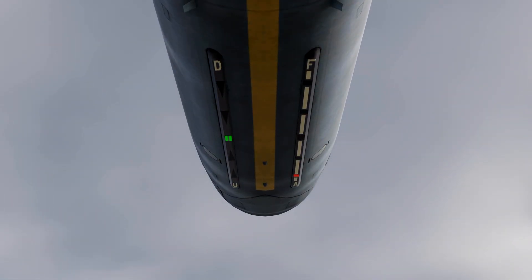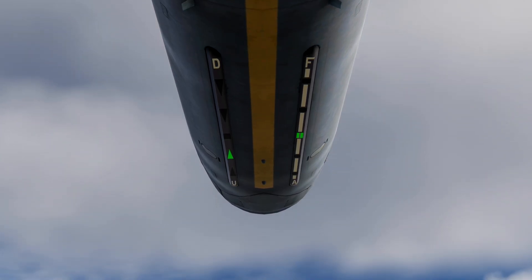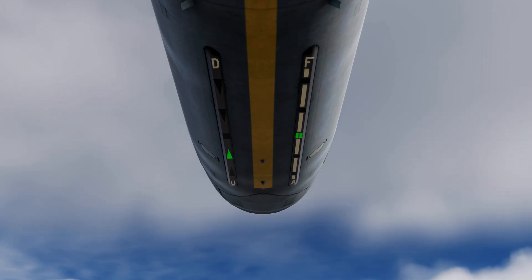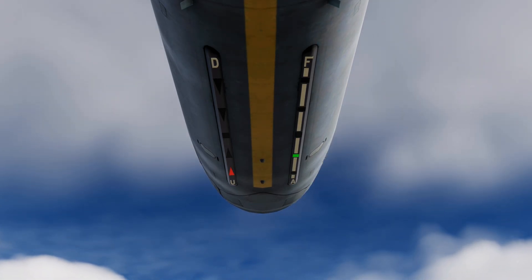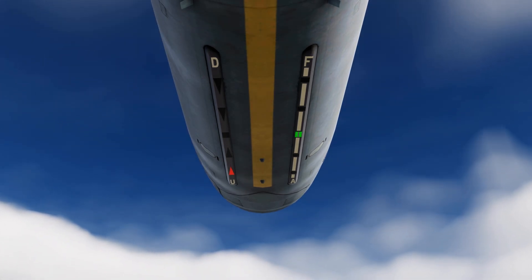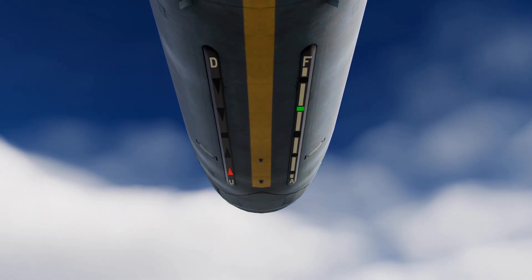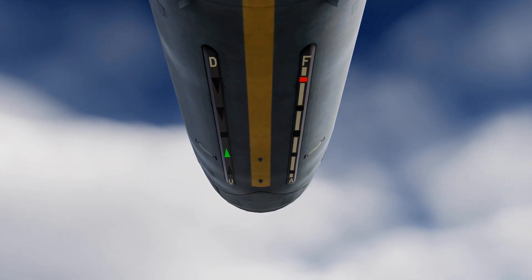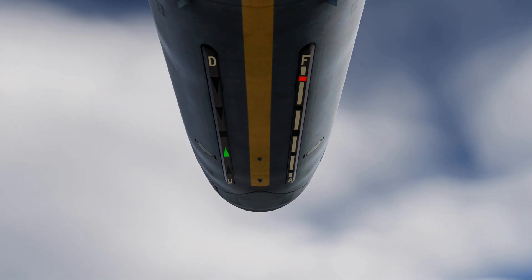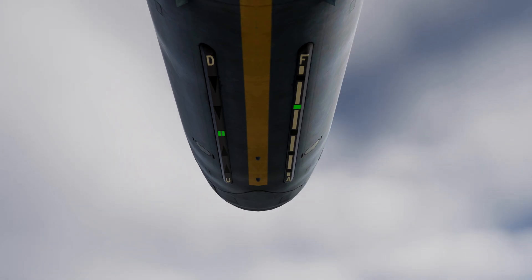Now, the most important thing. Below the tanker we have three references. In the middle, a yellow stripe to keep us aligned with the tanker. On the left we have the vertical reference, similar to a vertical ruler — near the U we are low and must go up, near the D we are high and must go down. On the right we have the horizontal reference, like the length of the tanker — near A we are too far forward and must go aft, close to F we are behind and must move forward. The ideal is to keep these two references with the green lights in the middle. Is it easy? No.